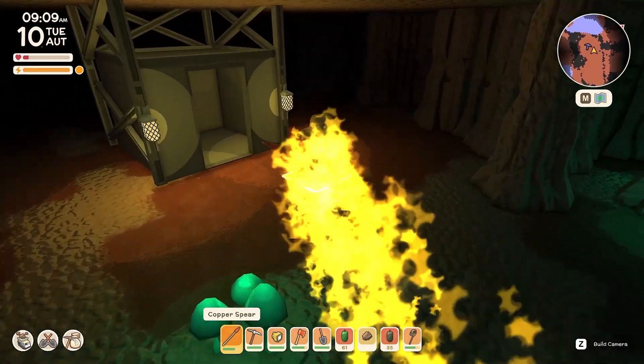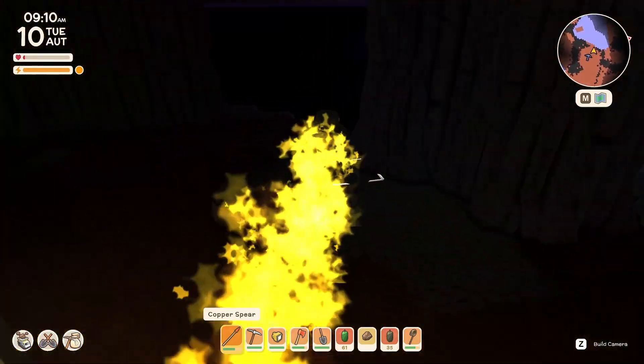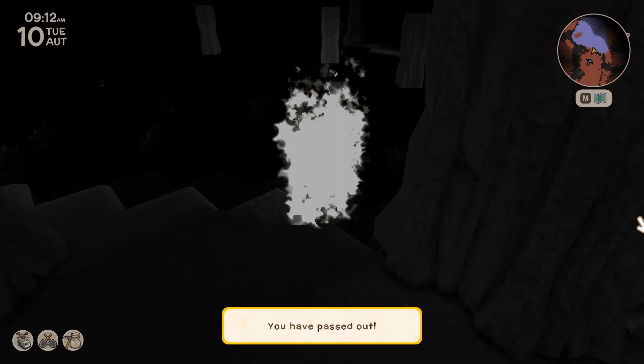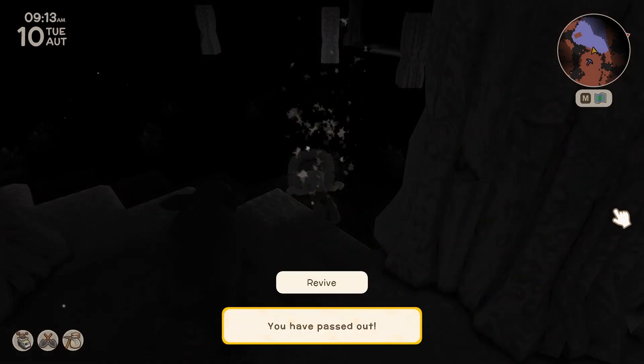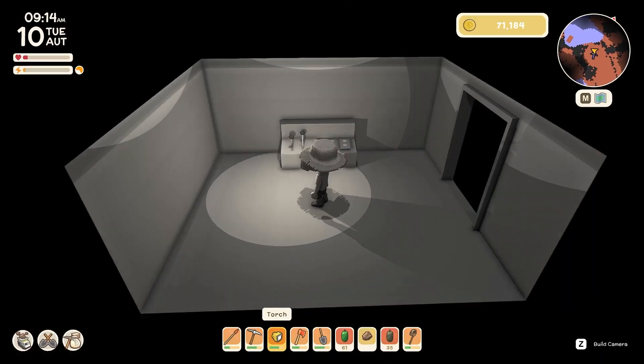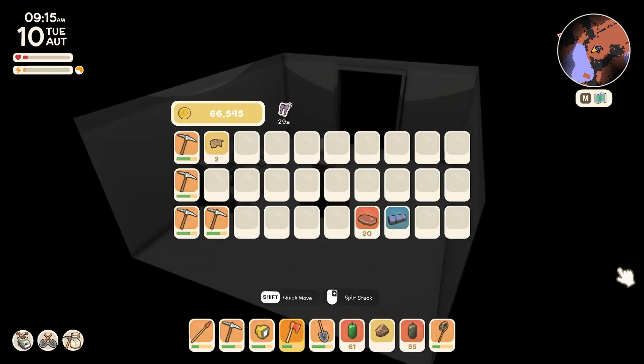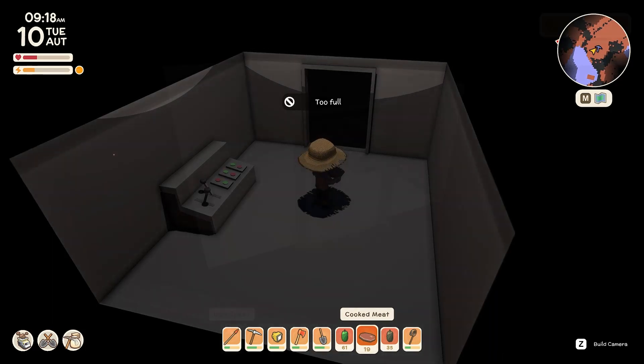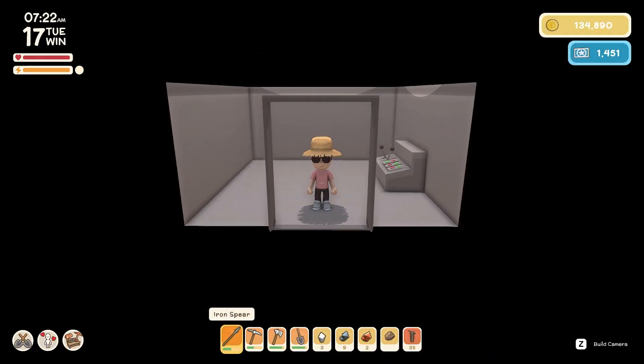Thankfully, if you do end up dying in the mines, it will just take you back to the mine elevator. You will still be down in the mine, so it won't waste a mining pass. However, your tools will take some damage and your health and stamina will both be extremely low. Once you are done with your mining adventure, remember to bring everything with you when you go back up to the surface. Also, keep in mind that the mine resets every day, so don't think that it will be the same every time you go back down.